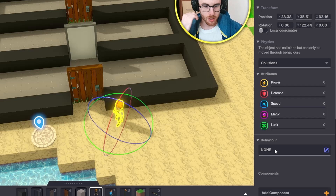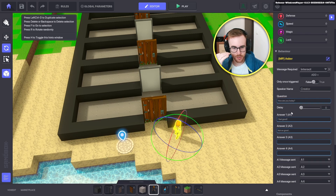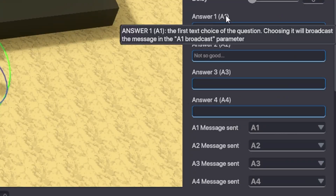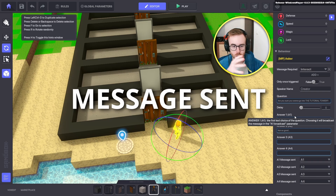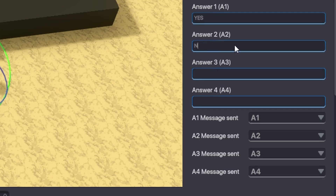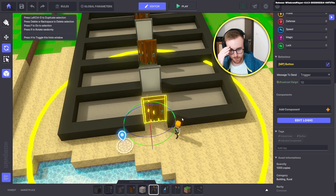The first thing we need to do is set this NPC's behavior to Asker, because we need him to talk to us. Now when we have the Asker, we need to set the question for him: 'Are you sure you wanna go into the tutorial tower?' We have answers A1, A2, A3, A4 — they basically represent a tag, the thing we need to cooperate with something else. The first answer will be 'yes,' the second one will be 'no.' So A1 is yes, A2 is no.